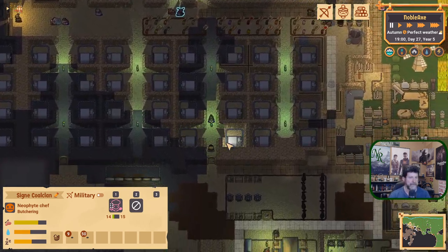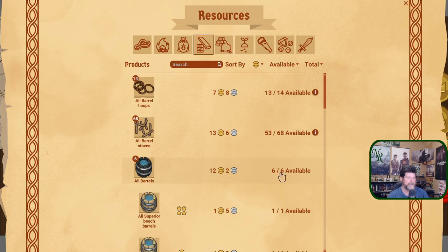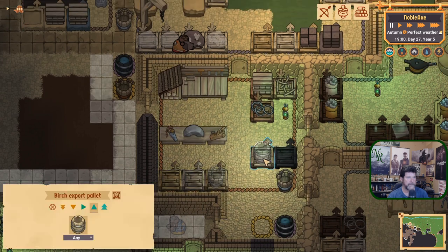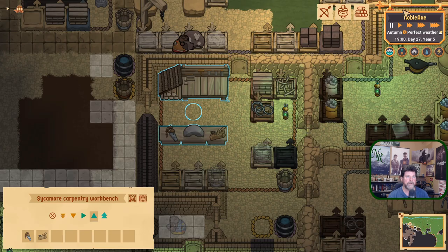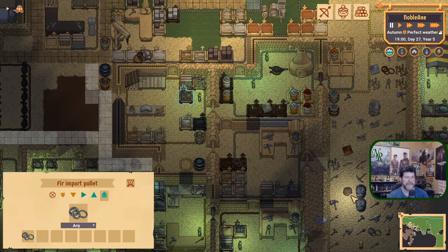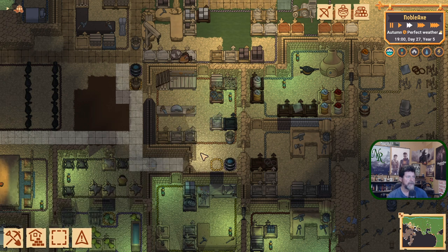I want to make sure we're actually making barrels. We have six out of six available - that's not a limit, that's just there are six of them. Barrels are up in the carpenter shop. The limit here is 10 barrels, so we can still make four more before we hit the limit. We need two staves and two hoops. We have them. Let's kick the barrels up to highest priority until all 10 are made. That will guarantee the barrels are made.